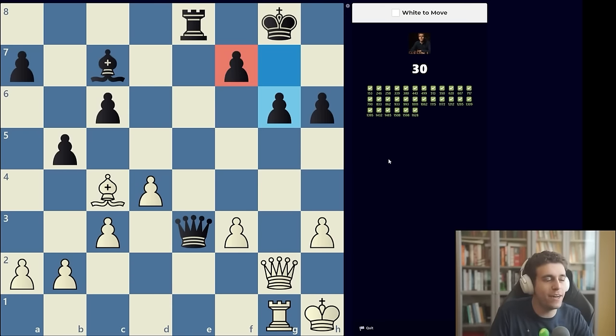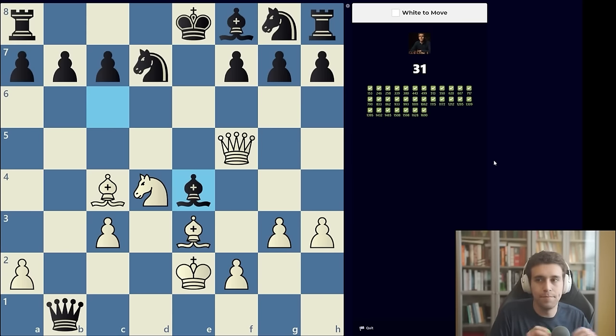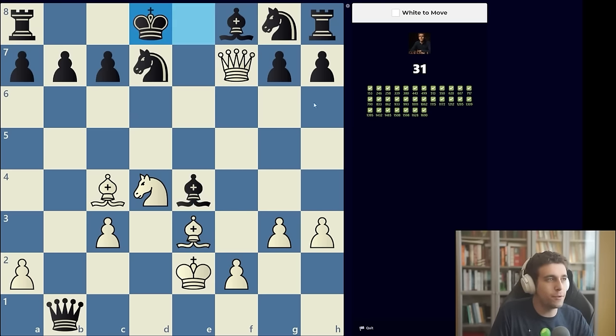Puzzle 31: the bishop on c4 is pinning the pawn on f7 — a very common blunder at all levels, even GMs fall for this type of motif. The pawn on f7 is immobile. Imagine it didn't exist. The correct move is queen takes g6 with mate to follow when f7 is pinned. Puzzle 32: another forced mate in three. We start with queen f7, then jump the knight to e6, and deliver the back rank mate on e8.